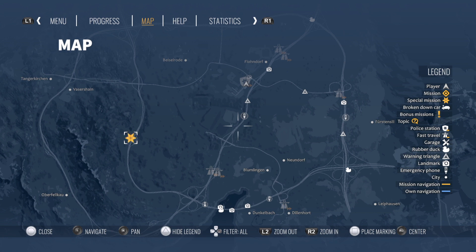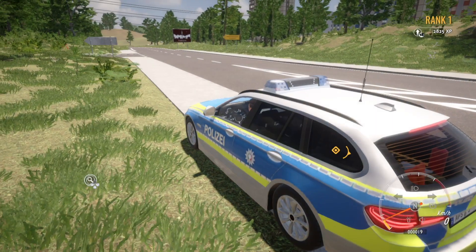Here is the map. If you look at the legend on this side, these are all the different things. There are rubber ducks — I don't really get why we've got rubber duck collectibles unless that's something from the first two games, because I didn't play those. You can see the star there which is a special mission over here, so why don't we go to that. Place a marker there — that gives us the route, so let's go do that.